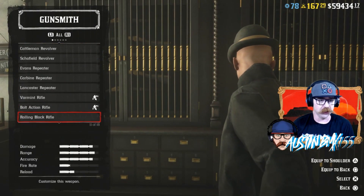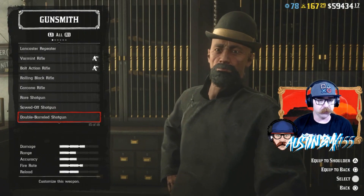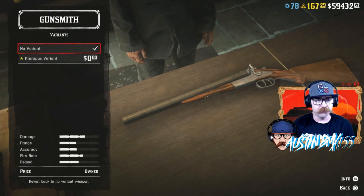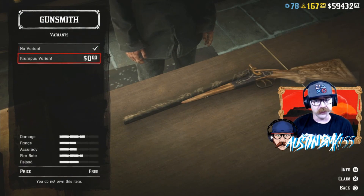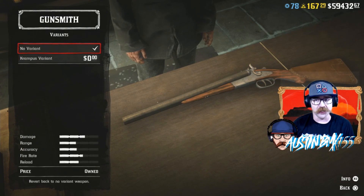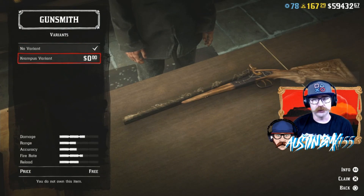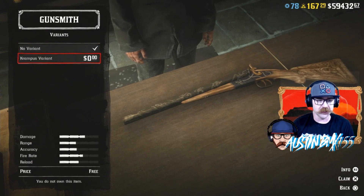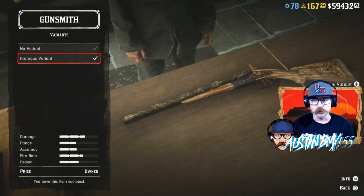So if we go to our double barrel shotgun — sawed off double barrel shotgun — we're going to have to clean it because we never use this thing, it's filthy. If we go to variants, we should have the Krampus. It actually looks dope. It's got an awesome engraving on the stock, some awesome etching all over the barrels themselves. I like that light wood grain — it looks way better than just plain stock. It's got some metal finishes on the hammer itself as well. Of course it's not going to change any stats, but it's going to look sweet.